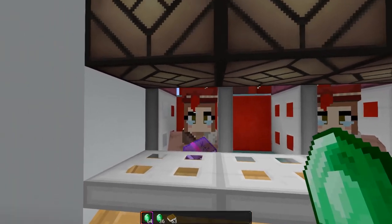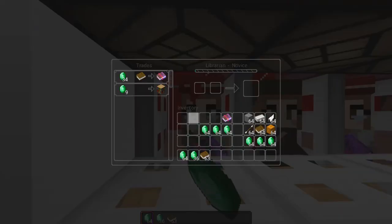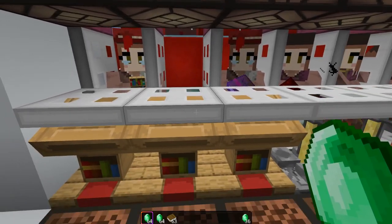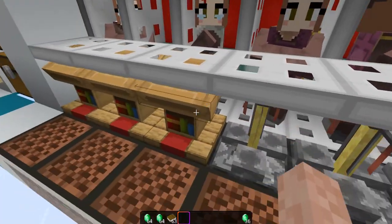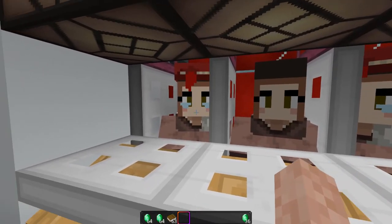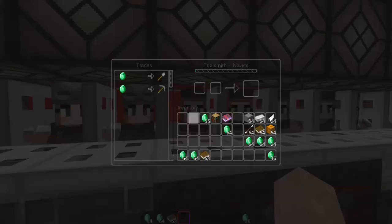It looks like he's changing profession right now, so I can just lock this in by doing one trade like this. Let's get rid of this other guy — Punch 1 again. So this is how you operate: you can also try to change the profession by changing the workstations. They take a little while to take the profession sometimes. See, this guy is a nitwit — doesn't have any profession.